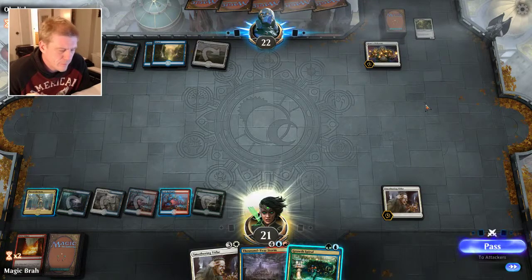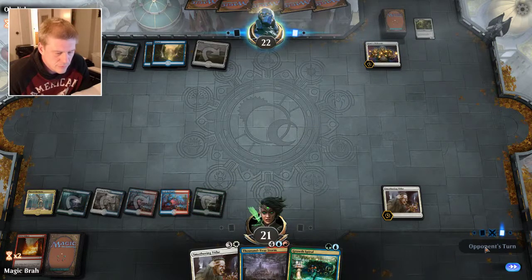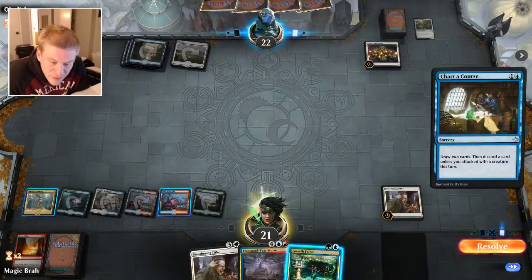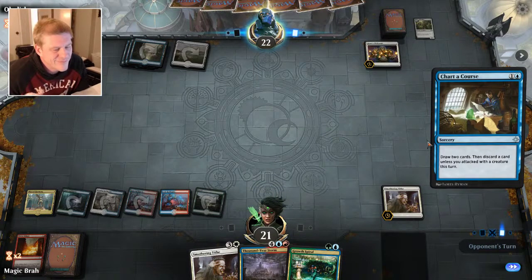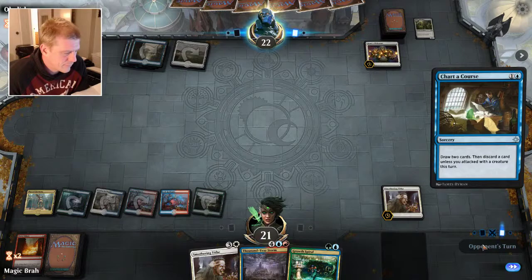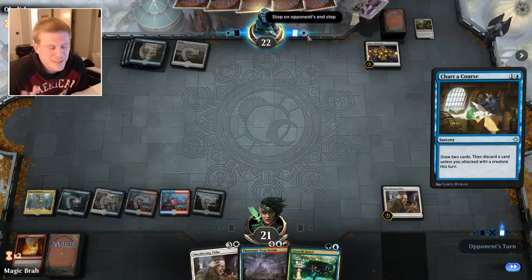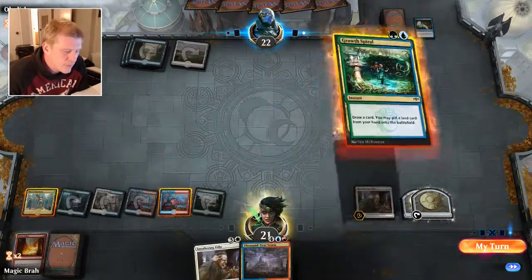We're playing a Smothering Tithe deck with gates, and I've been kind of just tweaking the deck a little bit. This is not a ranked game, it's just for fun, but it seems like people are playing the same decks for the most part — sometimes they're weaker, sometimes they're just the tier one standard decks. I wonder if I should cycle this Growth Spiral. I forgot to just hit record. I think we'll just sprinkle this.